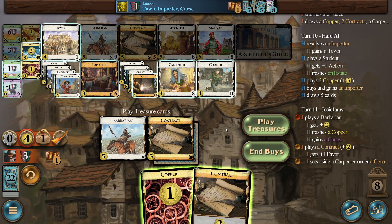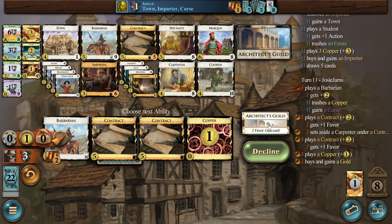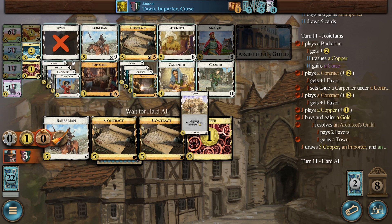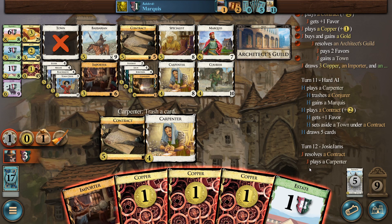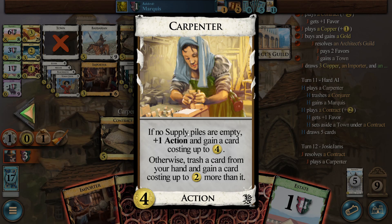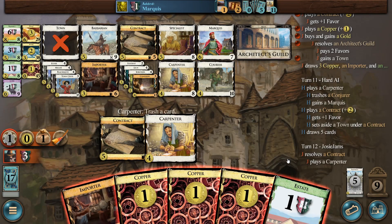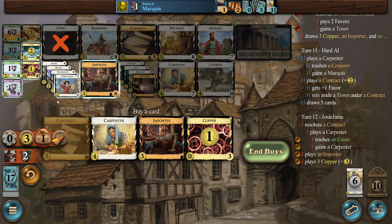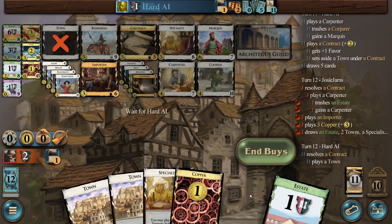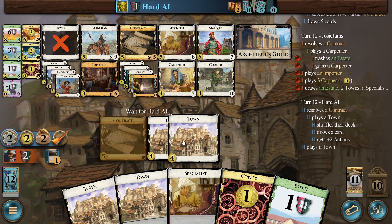Second Marquee. I think we're going to be in a good place to start. This Contract will be nice because we can play Barbarian to trash something — and give him a Curse, that's nice. Then we can Contract this Carpenter and start picking up Golds. I'd like this last Town. I can trash a card with Carpenter. Oh — because the supply pile is empty now you don't get to choose. That's so interesting. I'd definitely like to turn an Estate into another Carpenter.